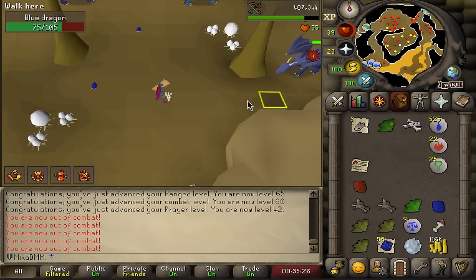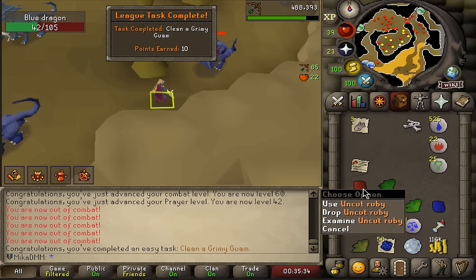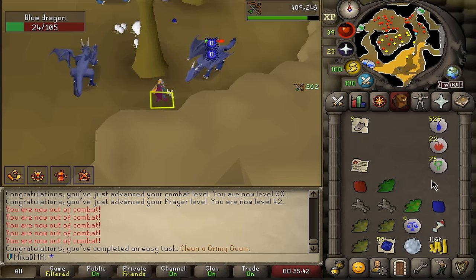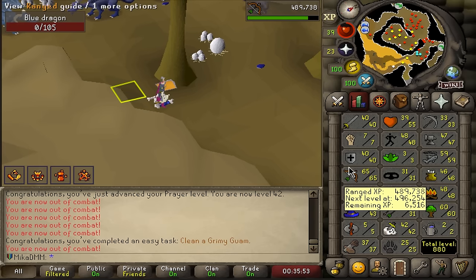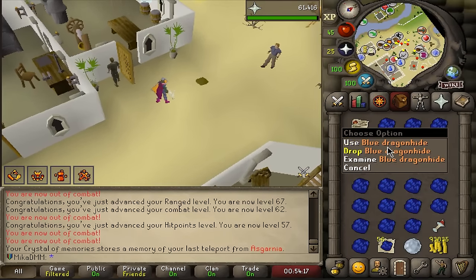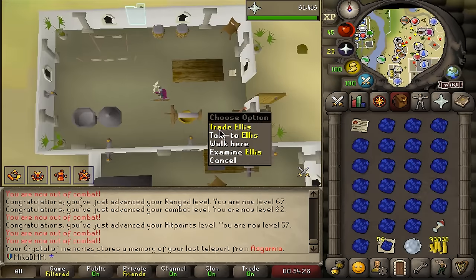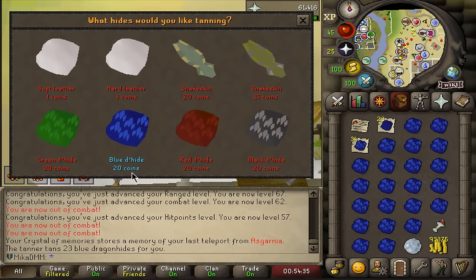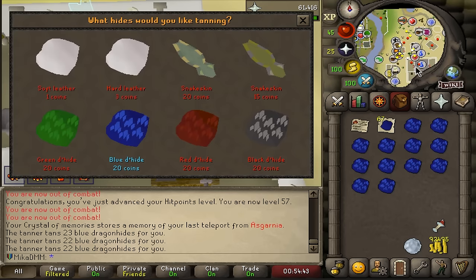It's pretty late so I'm keeping it on the low. I've just been killing blue dragons for most of the evening. We finally got a Guam, which is a task, and I got a ruby as well, which I can make something cool out of. I've been burying every single bone and we're almost at 43 prayer, which is my goal — after that I start saving them. Almost 60 blue dragonhides, I think I need around 20 more. 65 ranged already just from shooting dragons. Pretty chill, pretty good. I like it.